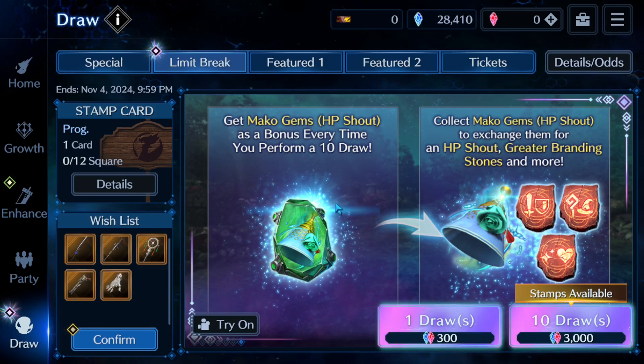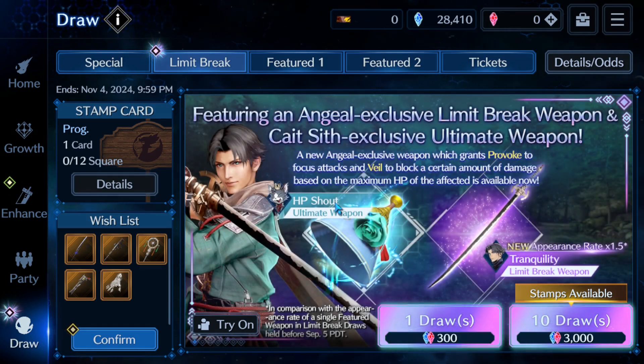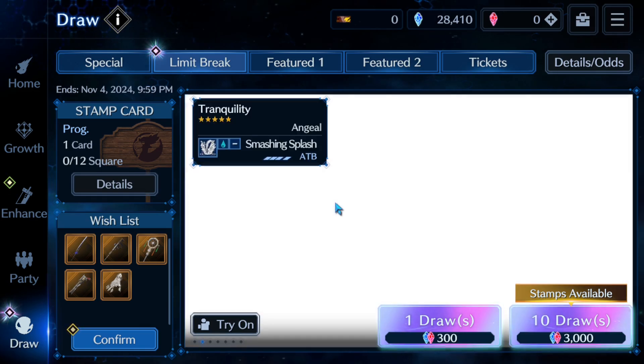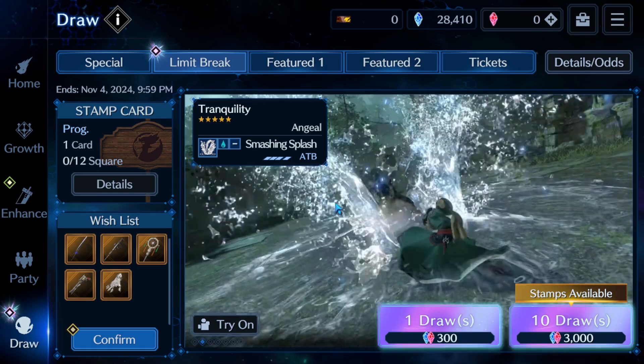What is up everyone, we're here with Final Fantasy 7 Ever Crisis to talk about the new Angeal limit break banner and answer the question: should you pull?